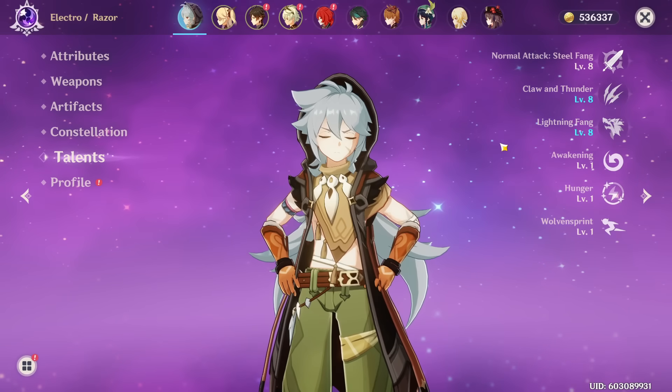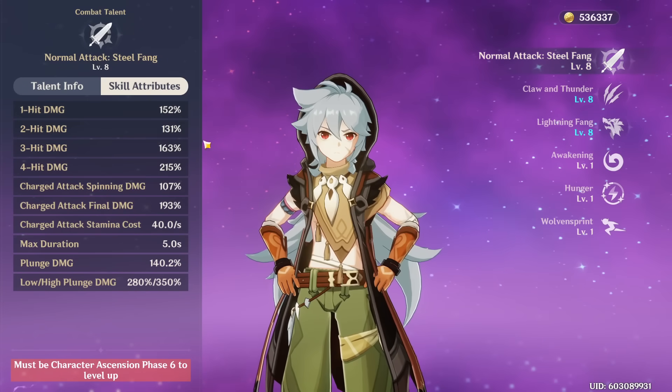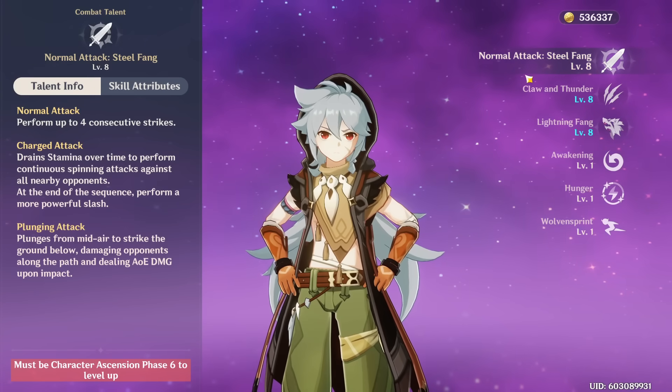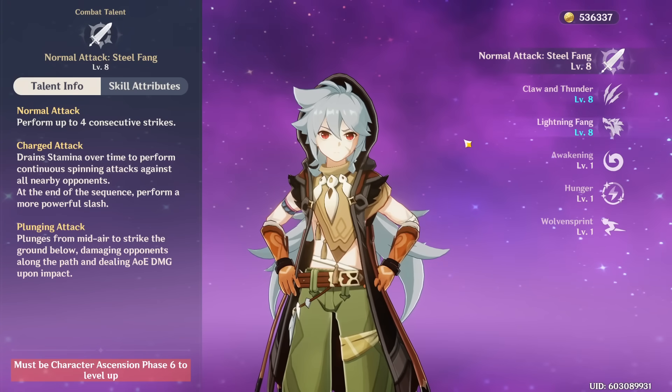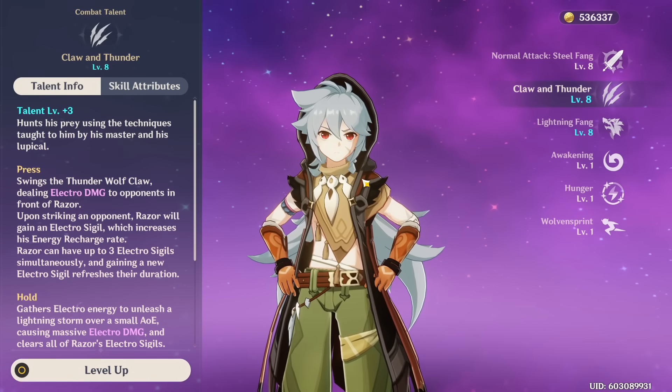For talent priority: since Razor is a main DPS, your normal attacks should obviously be your first priority — maximize normal attacks above everything else. Then your elemental burst, and then your elemental skill at the end.